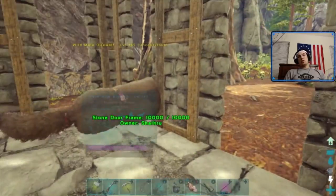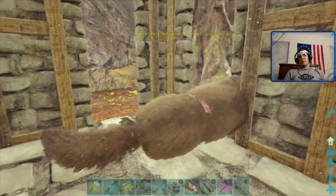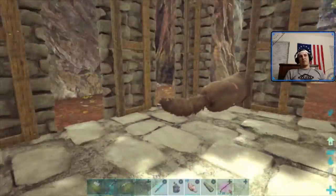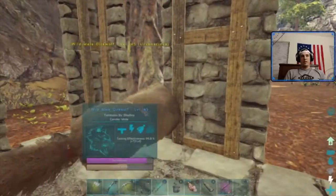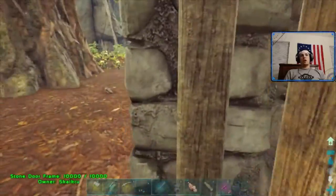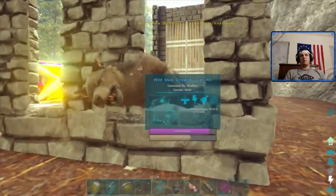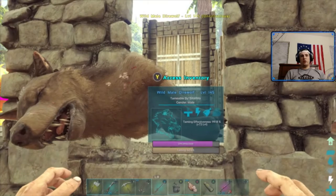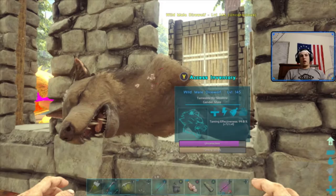You can also bola a direwolf — that is another option. With my method for this specific tame it wasn't necessary since it was already trapped in the confined area, but the bola immobilizes it just like it immobilized the pteranodon in the first episode. The bola is a very useful tool against smaller tames. There are several apps and resources that will tell you whether a creature can be bola'd or not, which is quite helpful.